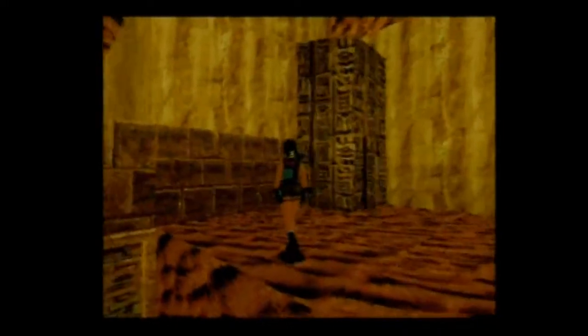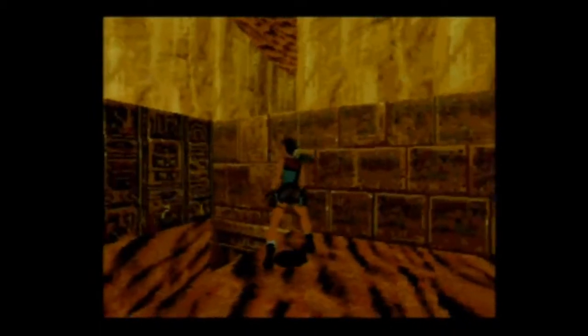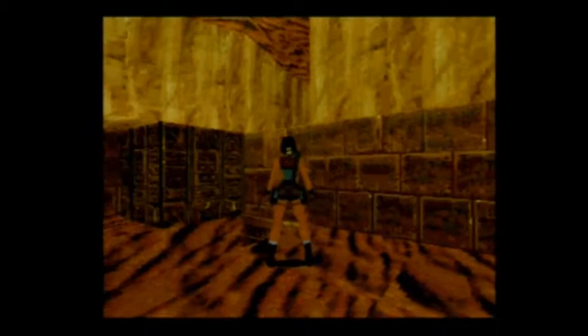Première chose à faire ici : actionner un interrupteur qui se trouve là-haut, au bout du petit couloir. Pour ce faire, il faut un petit peu d'élan. J'ai mal fait, comme d'habitude.